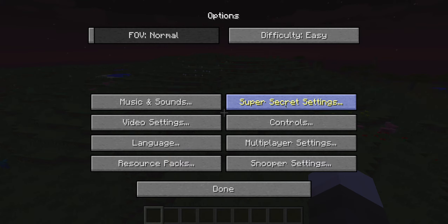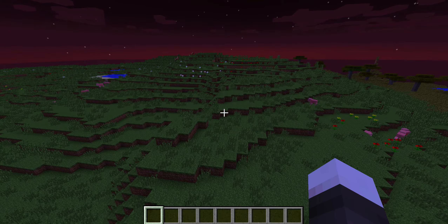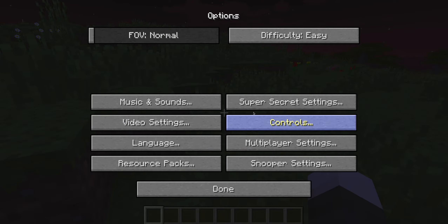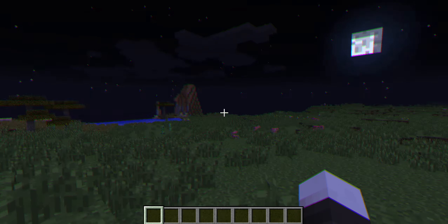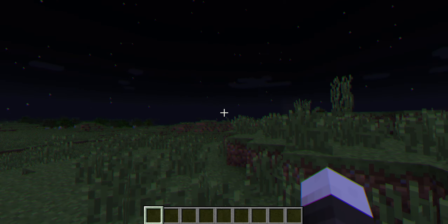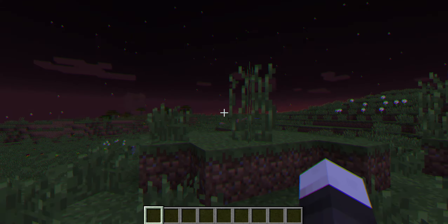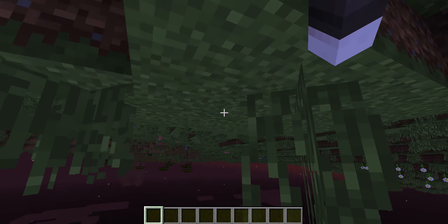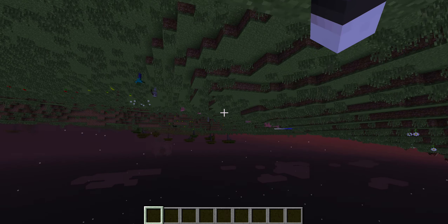Another super awesome addition is the new music and sounds settings. It's got everything, so you can control — for example — whether you want weather sounds but not the music. You can turn the music off and keep the weather on. It's not just a single sound on/off toggle, which is a lot better.